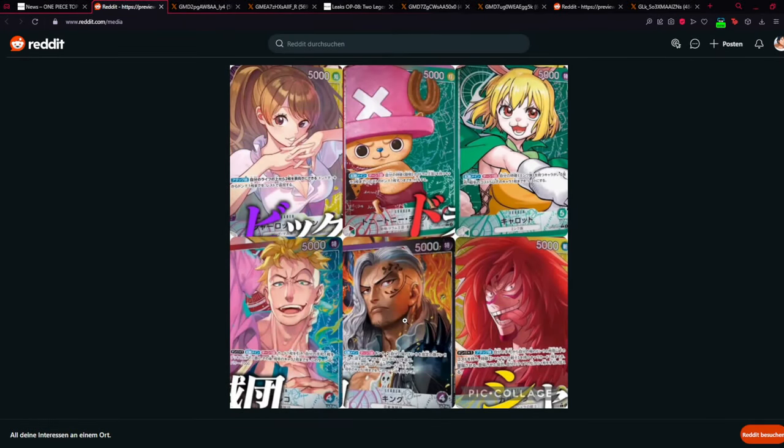Hello ladies and gentlemen, welcome to another video. Today we will be taking a closer look at all of the newly revealed OP08 cards, and we will also take a closer look at all of the revealed leader alternative arts. We already knew how the Chopper and Carrot cards would look, and now we have Pudding, Marco, King, and Kalgara's alternative art leader cards as well. They've come back to a familiar style — they look like they're from OP05, a flashy, colorful type style.